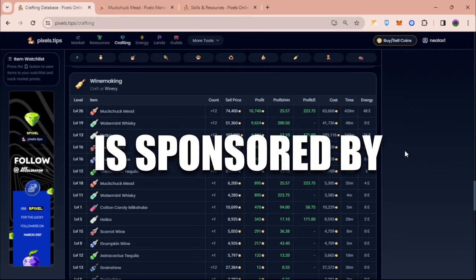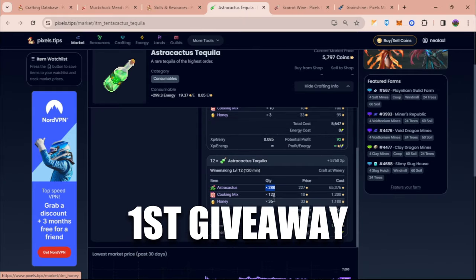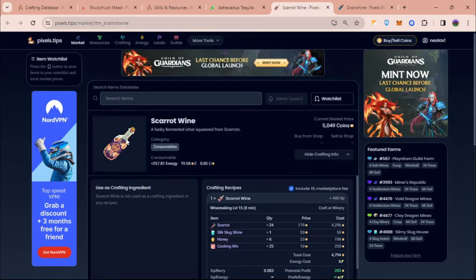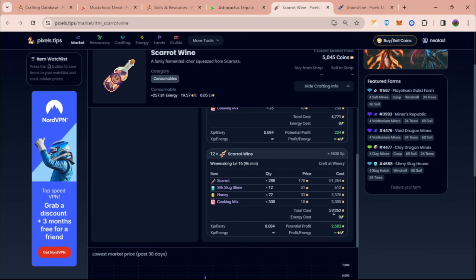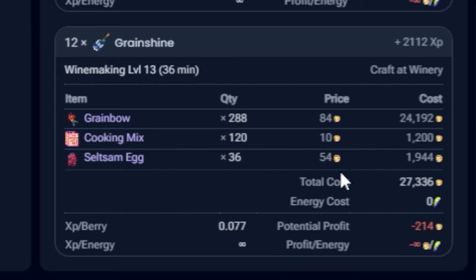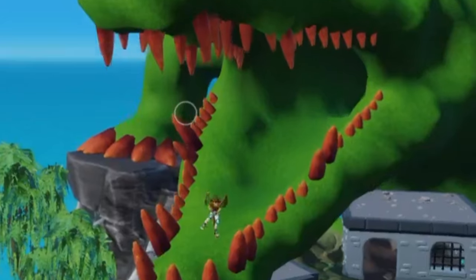We have a giveaway and this is sponsored by DC Dragons. We will be giving away 288 azure cactus, cooking mix 120, and 36 honey to a lucky winner. For the second winner, we're giving away 288 carrot, silk slug slime times 12, honey times 72, and cooking mix times 300 — equivalent to around 57,000 coins. For grain shine, all items are listed. Find the link I'll put in the comments for instructions on how to win. Thank you very much DC Dragons for sponsoring!